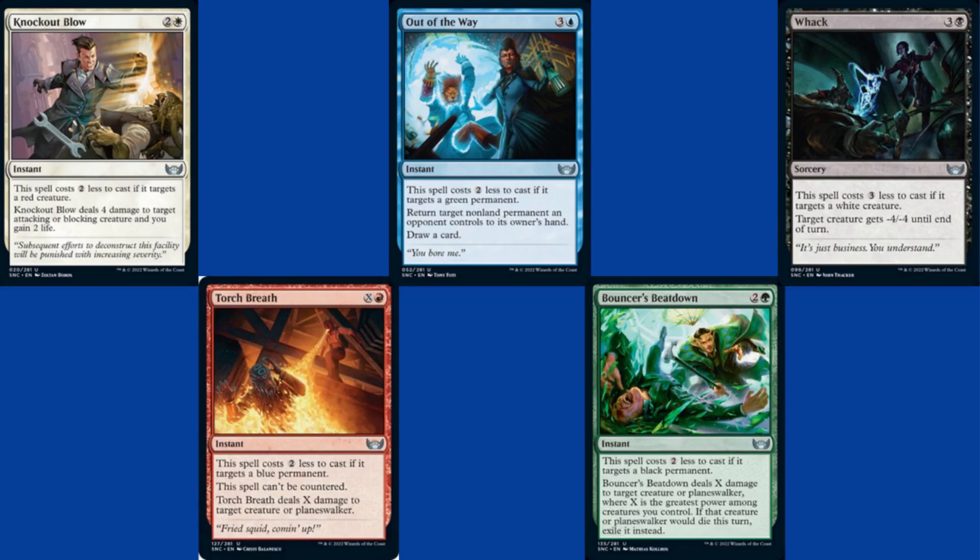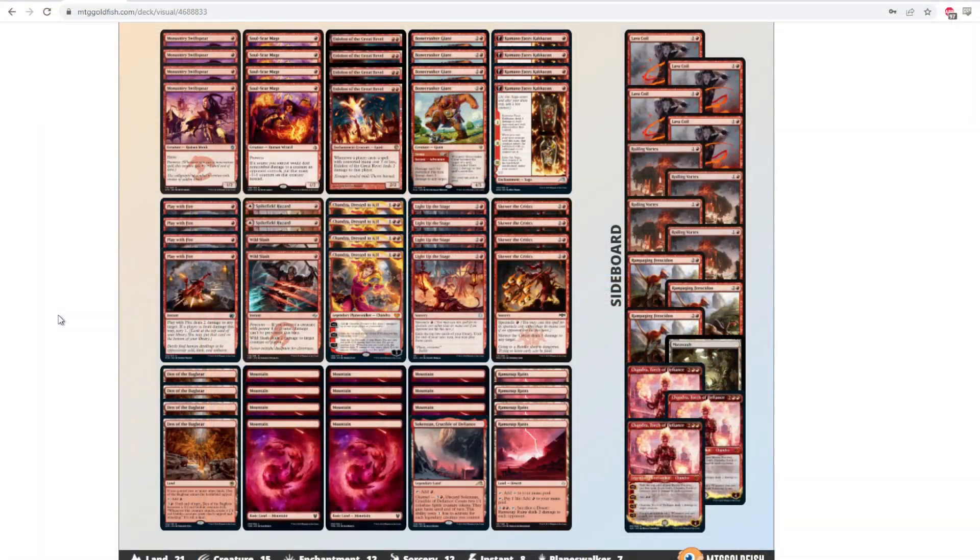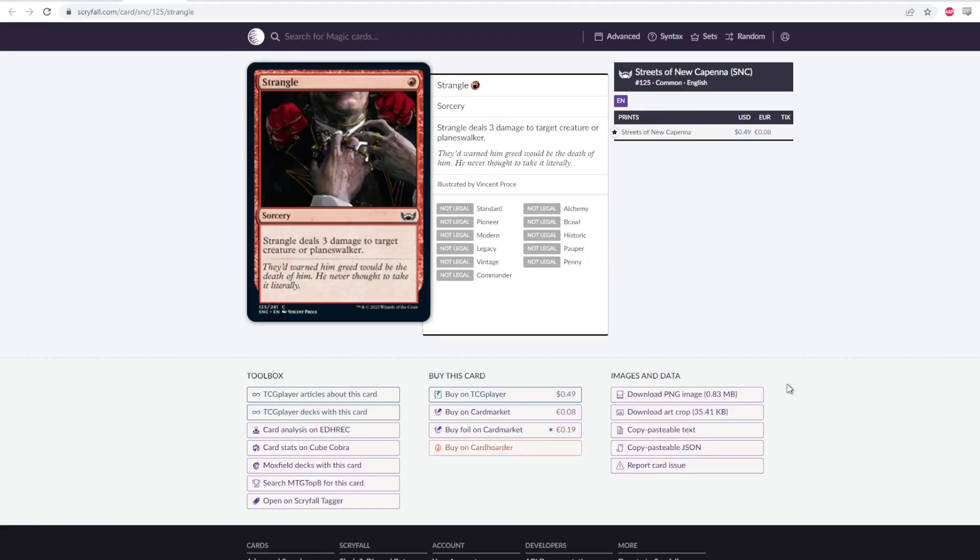Now that the honorable mention is out of the way, let's get into the first deck, which is Mono Red. I tried to play Mono Red in a tournament recently and it didn't go particularly well for me, but people are putting up good results with versions of this deck, and I think it has a lot of staying power moving forward in the format. The card that I think this deck could look to play is Strangle.